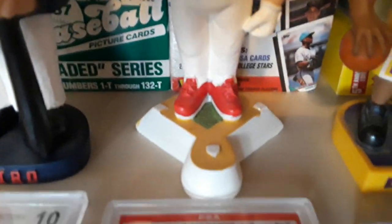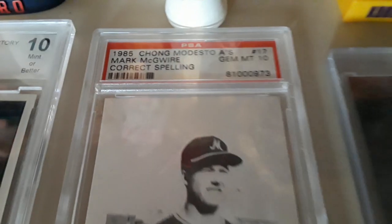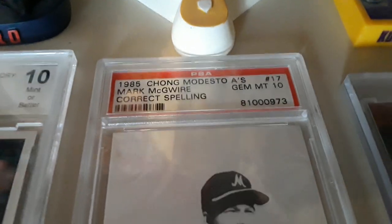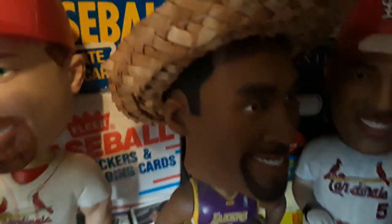I also picked up this Mark McGwire — dirt cheap, had to pick him up. And to accompany that bobblehead I have this card, the 1985 Chino Modesto A's, his minor league card.